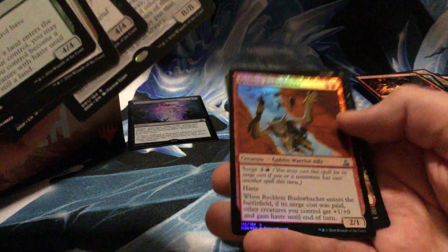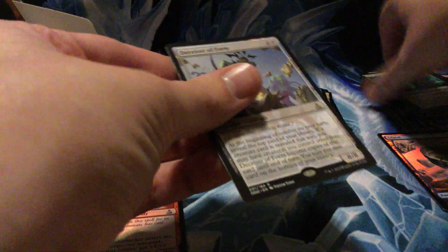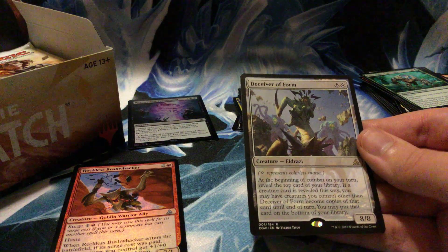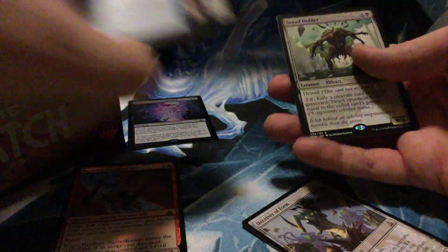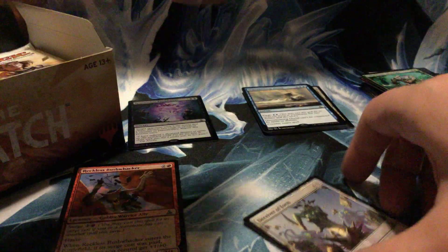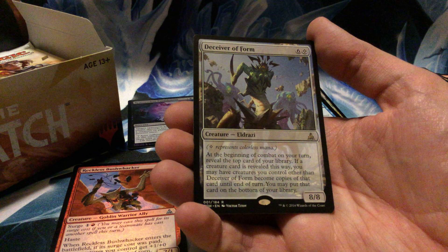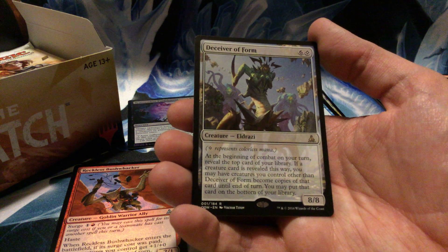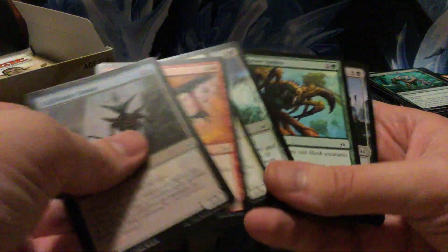Deceiver of Form — seven mana for an 8/8. At the beginning of your turn, reveal the top card of your library. If a creature card is revealed this way, you may have creatures you control other than this card become copies of that card until end of turn, then you may put that card on the bottom of your library. Seven for an 8/8 — still pretty good.